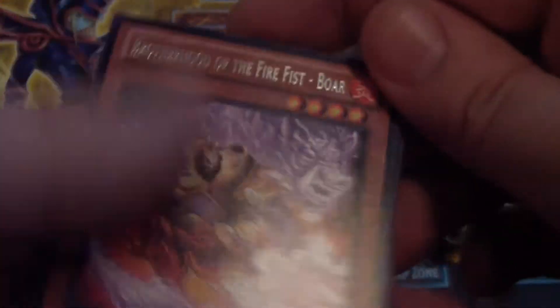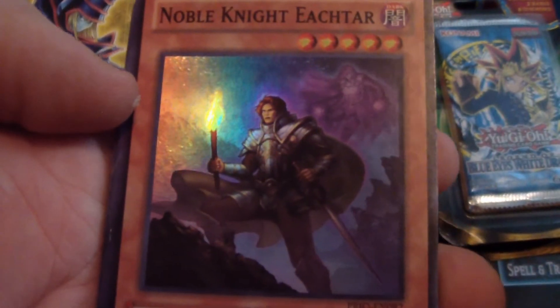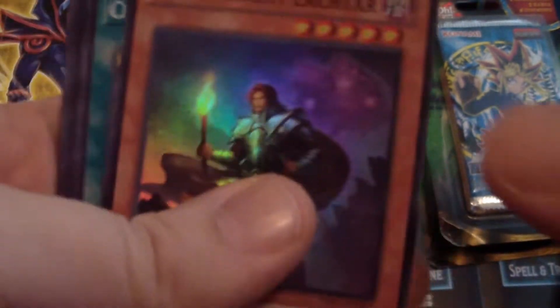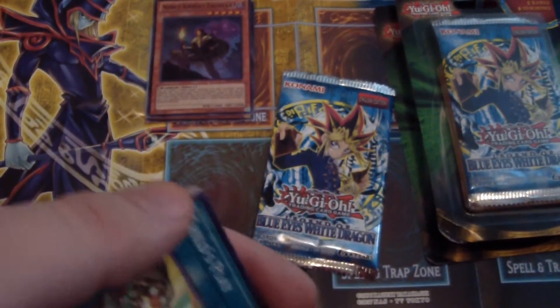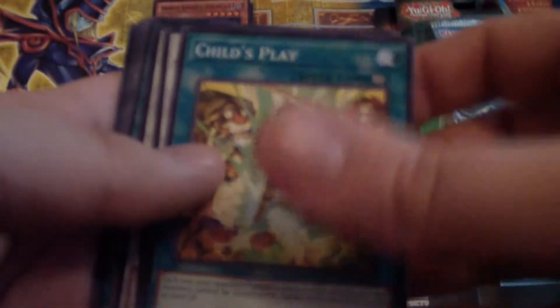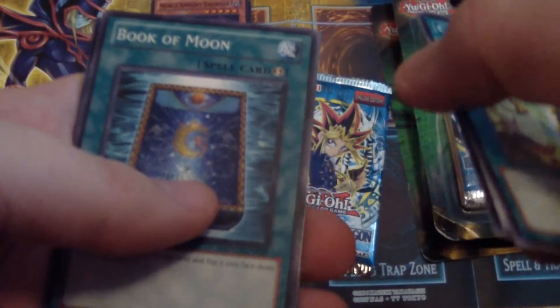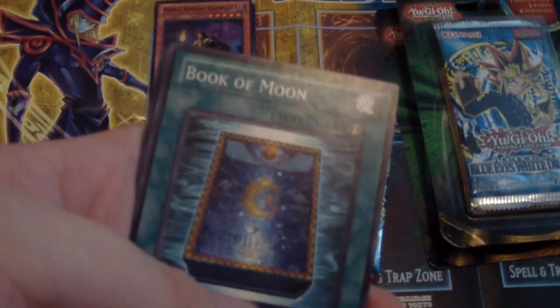So here we have Brotherhood of the Fire Fist — Boar. Oh hey, check it out guys — Noble Knight Eachtar! I don't know how to say that, but still, that's pretty cool. I just got a Noble Knight, that's awesome! Kayla, beat your heart out — you probably have a playset of playsets of those, but whatever. Here I have Cloudcastle, and Book of Moon — that actually works with my vampires deck, so I'm totally cool with that. And Foolish Burial!